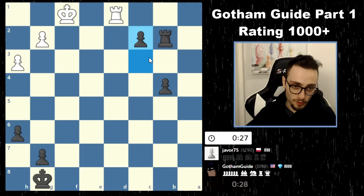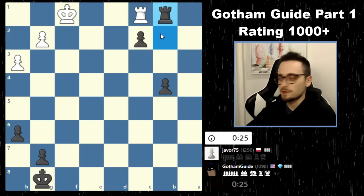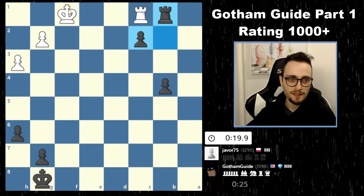Rook and king on the first rank is impossible to defend because of this rook b1 idea. The pawn is guarding the rook. The rook cannot take the pawn because of the pin. And he is too far — if he was here, he could at least go king d2, but he's too far. And unfortunately for him, he goes down. He's just gonna let his time run out, which is also something that happens at this level — folks get upset, they don't want to resign the game. And that's completely fine.